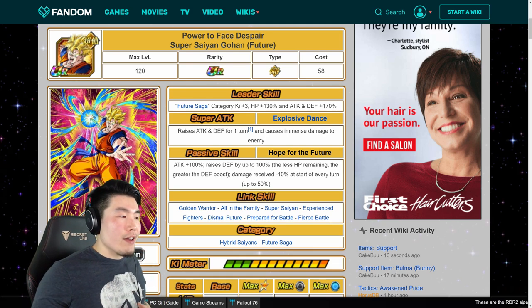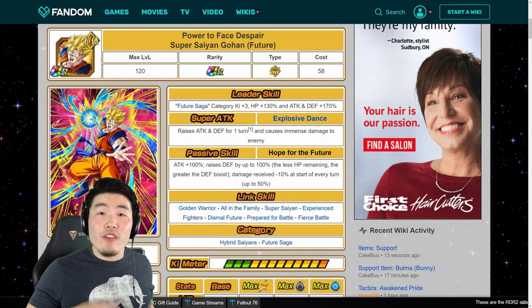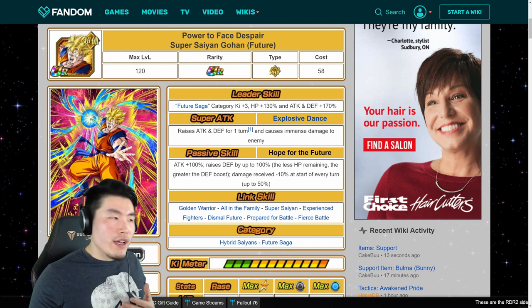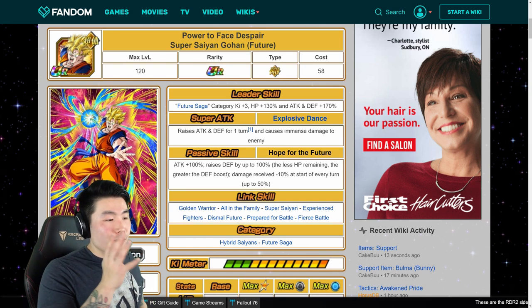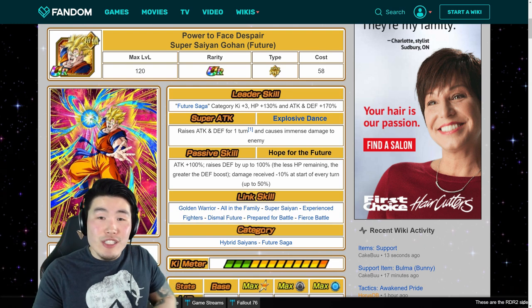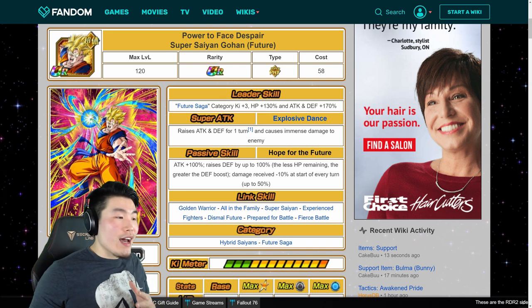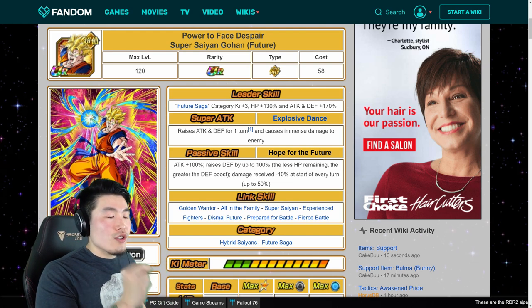What we're doing today is pretty standard for my 'should you summon' style videos. We're going to start with an overview of the new unit himself so you can see what he actually does, and I'll give my opinions on whether he's a good unit. Then we'll jump to a look at the banner as it was on JP as a reference for Global, and last but not least, an overview of the brand new Future Saga category this unit is bringing to Global, and compare it to another category recently released on JP.